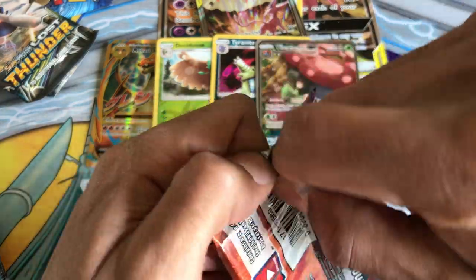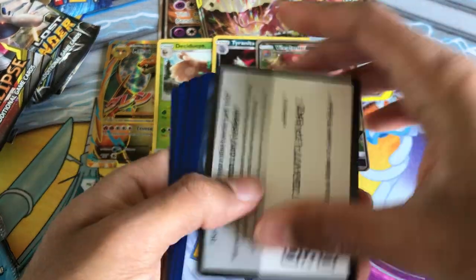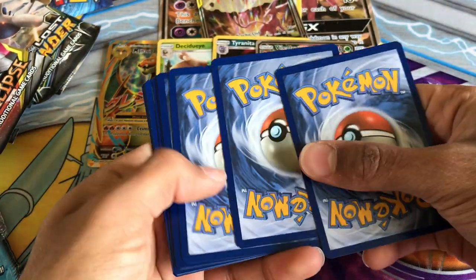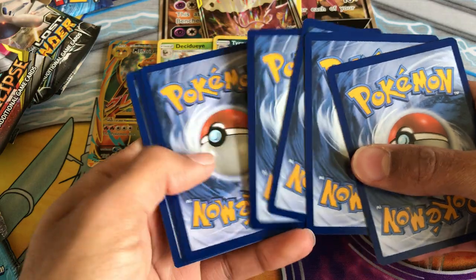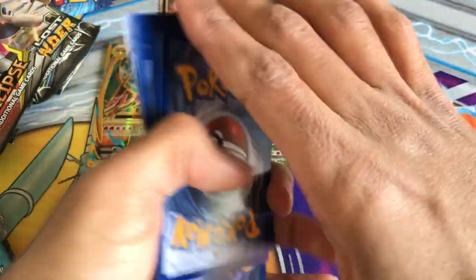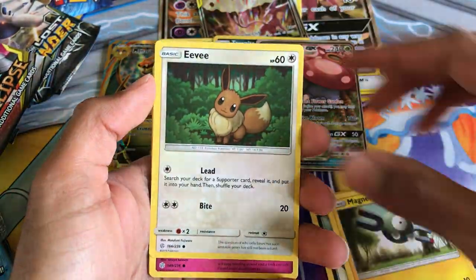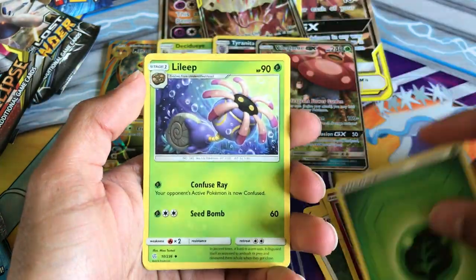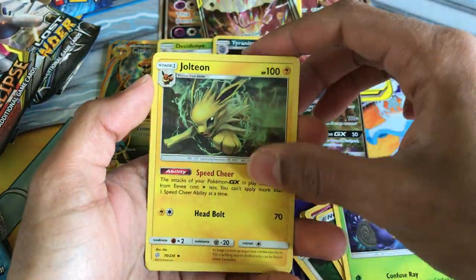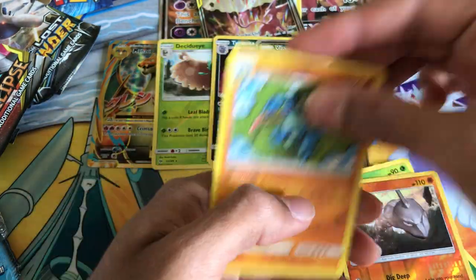Now on to the second Cosmic Eclipse pack. Some supporters have been played like Rosa, Cynthia and Caitlin, and many more from this expansion. We have Phantump, Alolan Grimer, Magnemite, Eevee, Flabébé, Energy, Leleap, Jolteon, Pangoro, reverse hollow Onix, and then a Seismitoad rare.